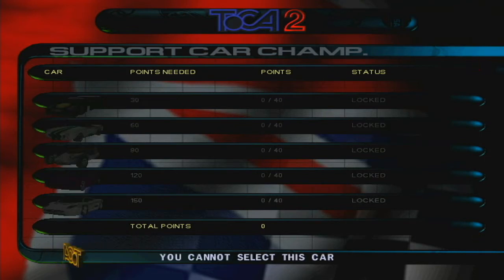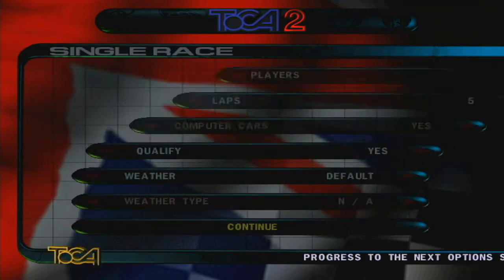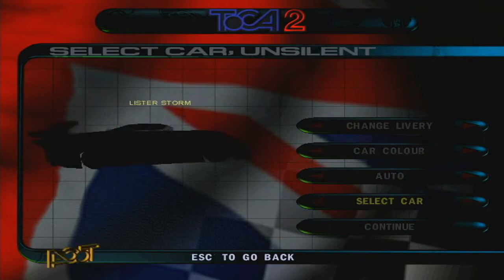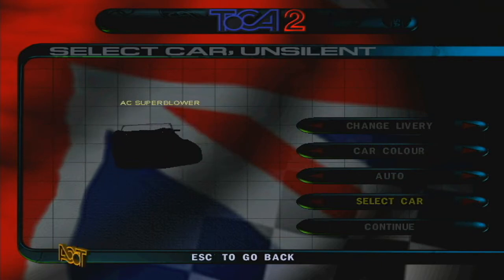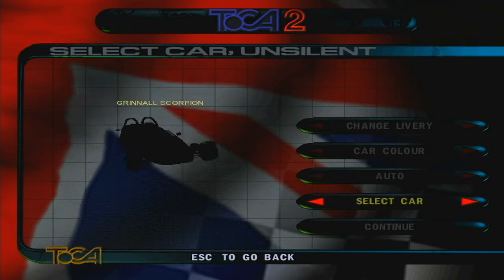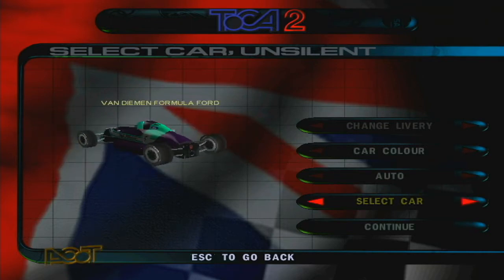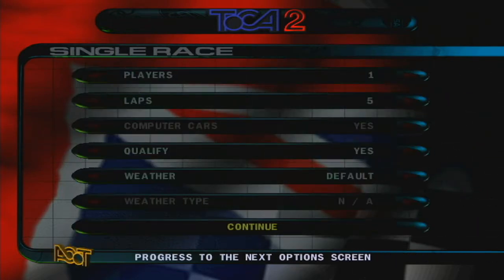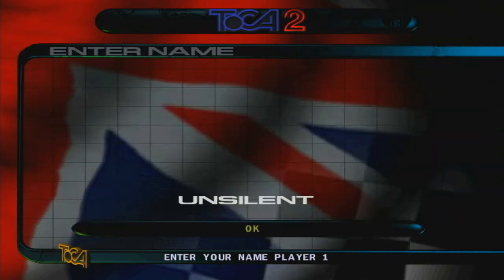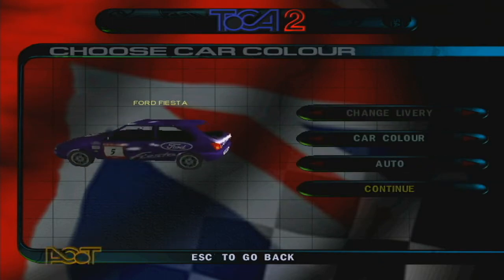They've got a whole bunch of cars you can't unlock — they might actually have them in the single race as well. There's the Fiesta, the Formula Ford, the Lister Storm, the AC Super Blower — and the AC was what the Shelby Cobra was based on. The Grindelst Scorpion, the TVR Speed 12, the Jag XJ220, and that's the show. But what we want to do is the support championship for the Ford Fiesta. That's my daily driver, a Ford Fiesta — not exactly a mid-90s Ford Fiesta, but a Ford Fiesta nonetheless.